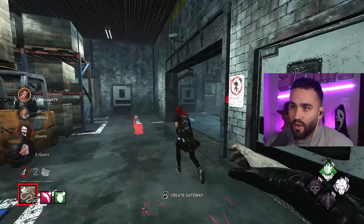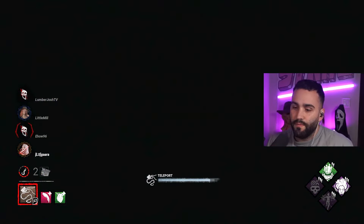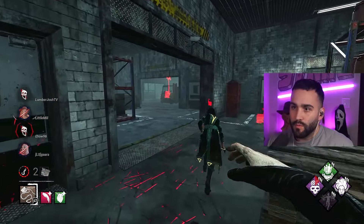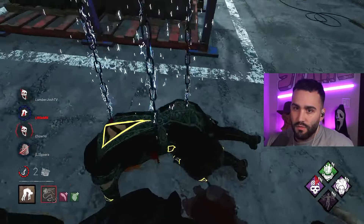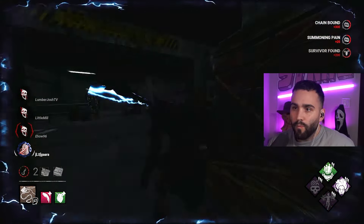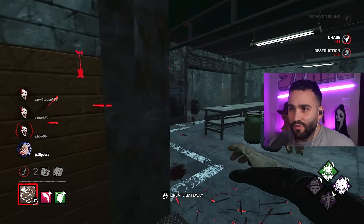No scourge, no pain res — we don't need any of that. She's solving the box, so we'll definitely teleport to that. They're both over here — let me damage the Mikayla. So they're both injured now. Mikayla made a very ballsy play and she's gonna die. She just threw it. There's a chain hunt active — I guess we'll just get a 4K.